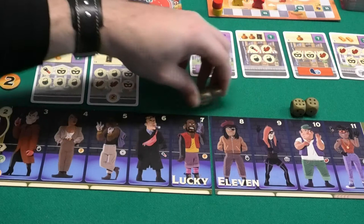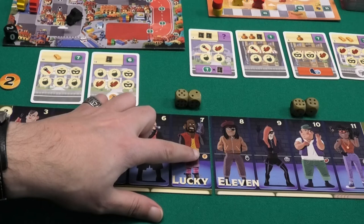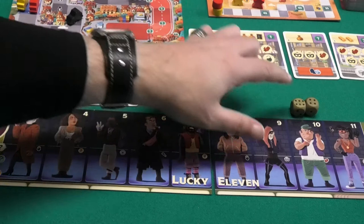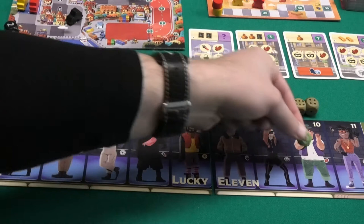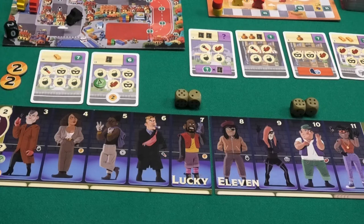Phase two is activating your gang members — number 10 and number 7 for me. These cards tell you what you will get. In this case I will get two coins from the number 7 gangster, and number 10 will give me the glove symbol. As you can see, I need these symbols to complete heists.